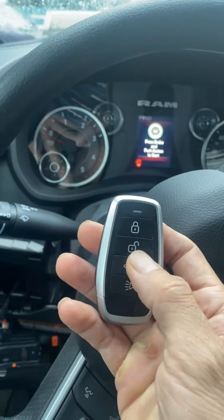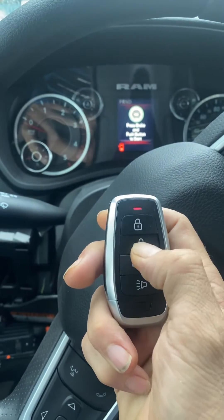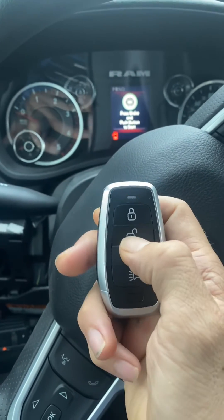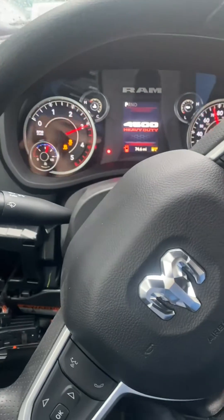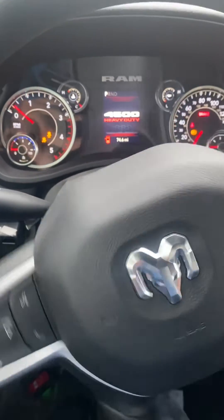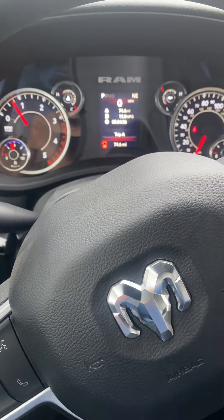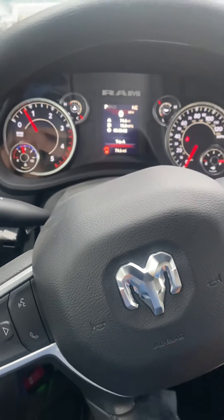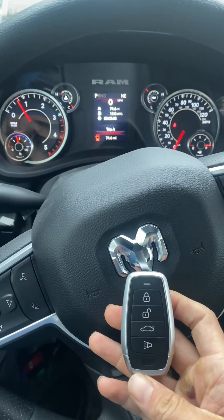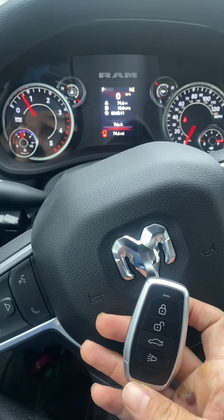Let's test out the key. I'm going to shut the hazards off. Unlock, lock, lock, unlock, lock — let's try to start it up. All right, she's a runner! Brand new 2023 Dodge RAM 4500 — that's all keys lost with the Autel CAM 100. Thank you for watching, have a great day.